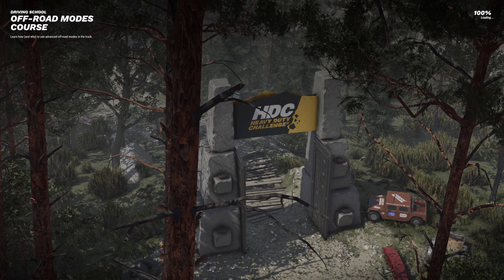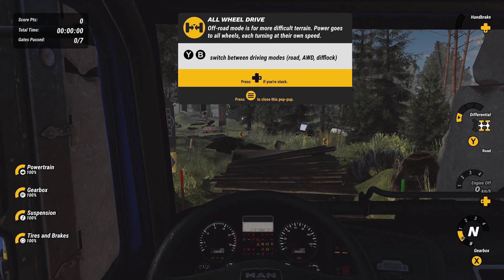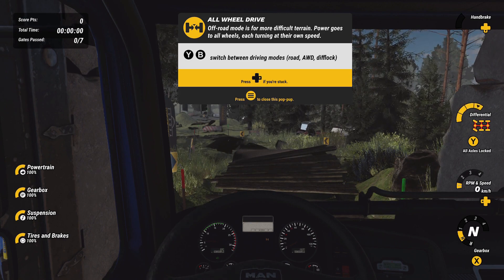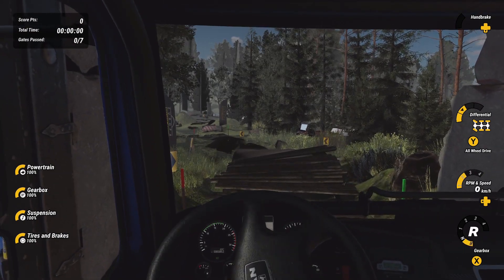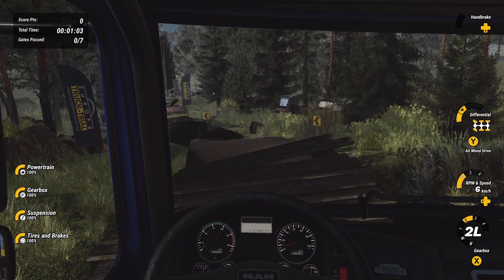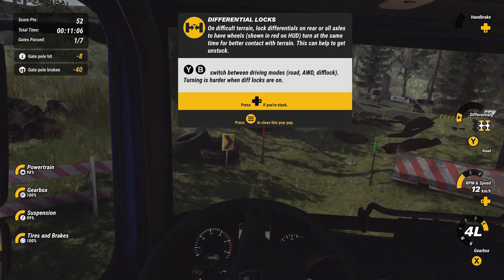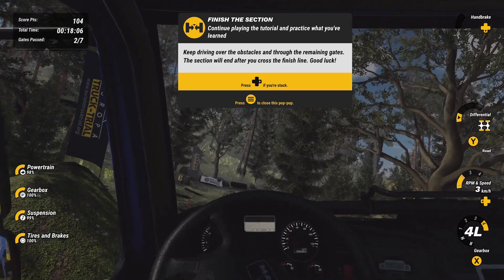I don't know if there's a way to do manual shifting, so if it's only automatic shifting that's definitely going to be a thing to learn in this game. How do you drive into difficult terrain? Switch between driving modes — all-wheel drive. I feel like we're going to want to be in all-wheel drive the entire time. Some of these are kind of hard — if we start to get stuck we'll switch to all-wheel drive.